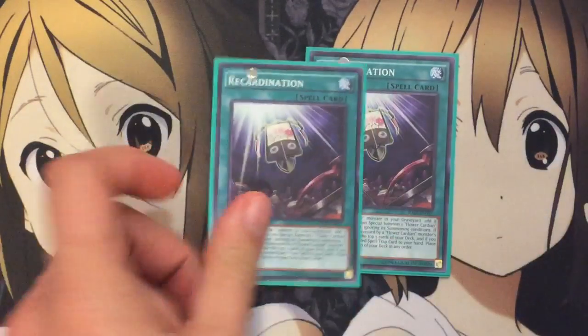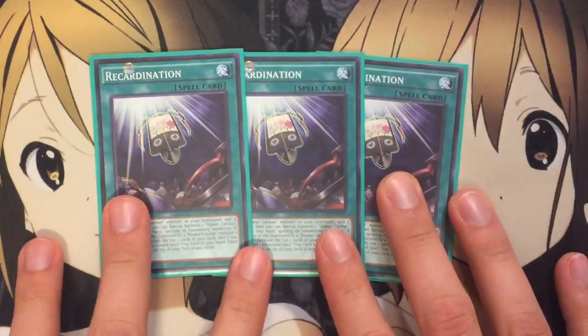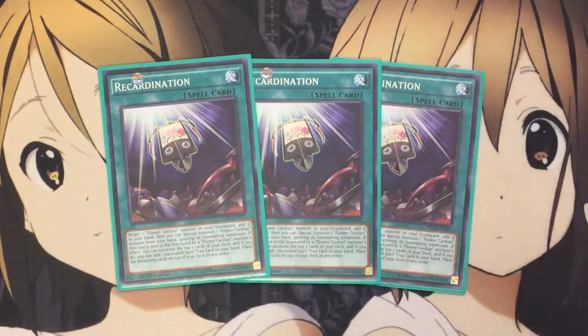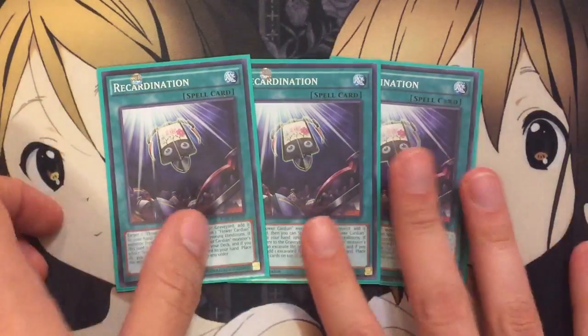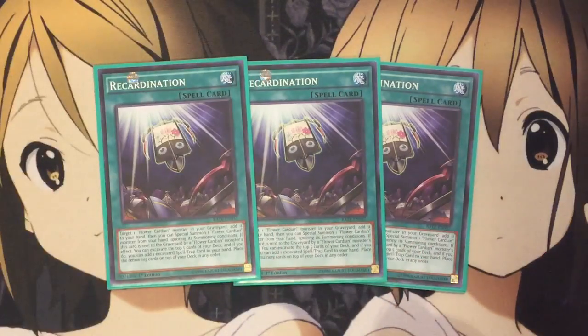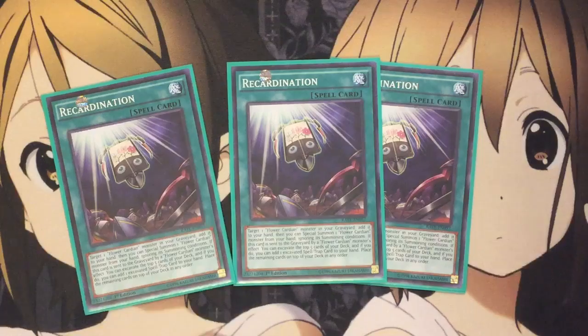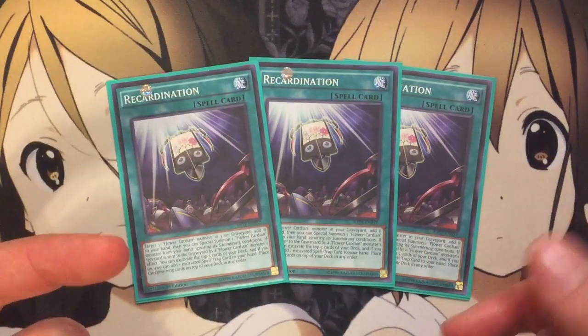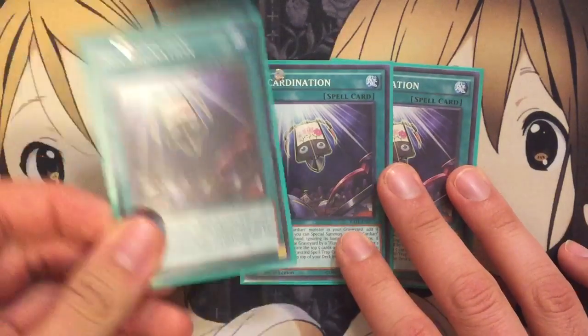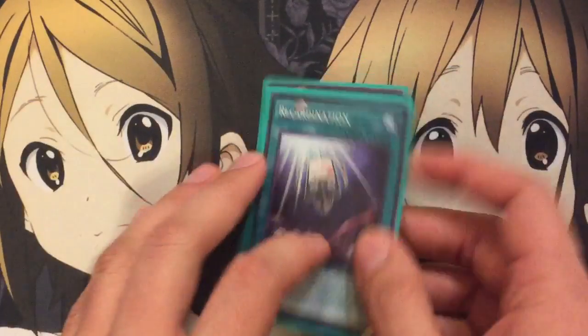I also run 3 of the new Reincarnation. This one allows you to add back Cardians from your graveyard, so if your opponent attacks over your Pine you can grab it back and reuse it. That was one problem I had with the deck — I didn't know how to get back Pine. This card goes great with that. And if this card is sent to the graveyard by the effect of a Flower Cardian monster, it lets you excavate the top 5 cards of your deck, add one excavated spell or trap to your hand, and place the rest on top of your deck in any order. It's basically the best card you'd want if you don't get a Flower Cardian monster off your mill, because it has that search ability and you rearrange the top of your deck to guarantee other Cardian monsters.